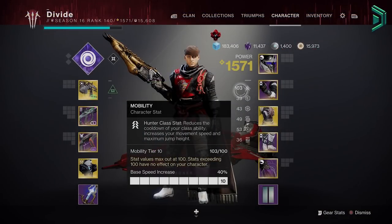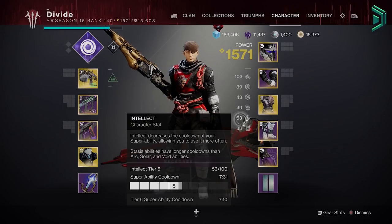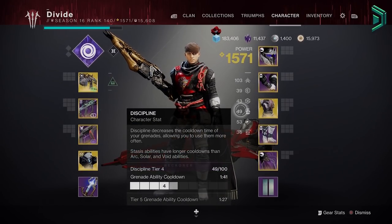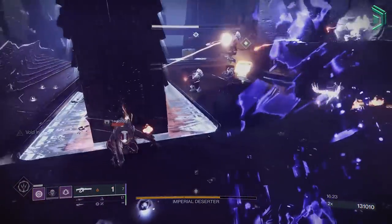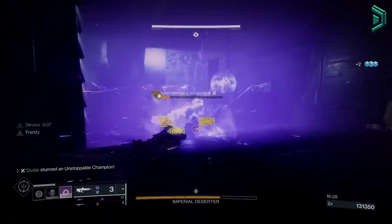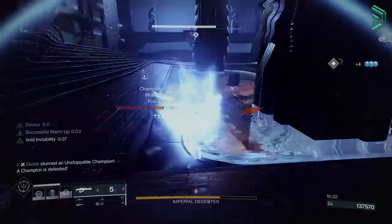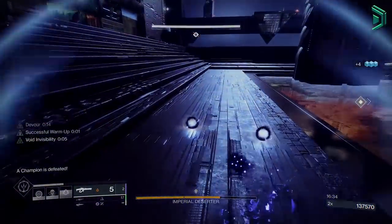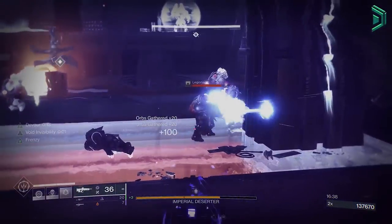For stats, mobility is what you want to max to 100 first — that is required for this build to be most effective. Then max out recovery to 100, and then either intellect or discipline depending on your preference. This build is by far my favourite build across all classes in Destiny 2, because infinite invisibility and Devour makes it stupidly OP for a solo player — all thanks to the new Void 3.0 subclass update that launched with Witch Queen. That is your new Hunter Void ability build for Void 3.0 in Destiny 2 Witch Queen Season of the Risen.